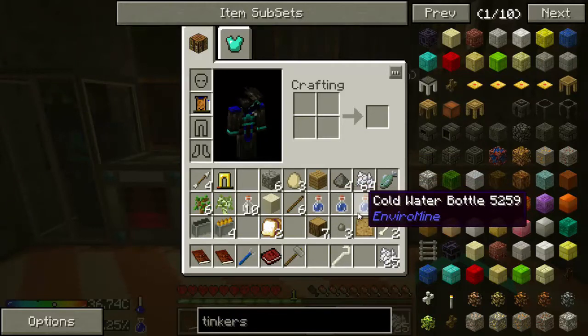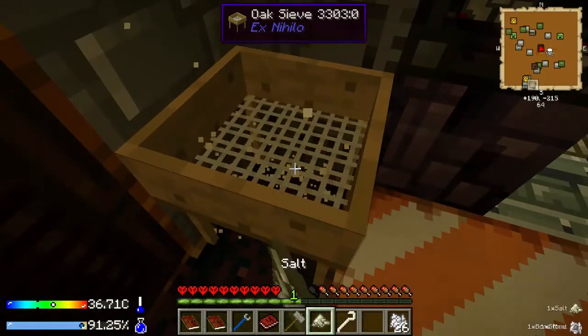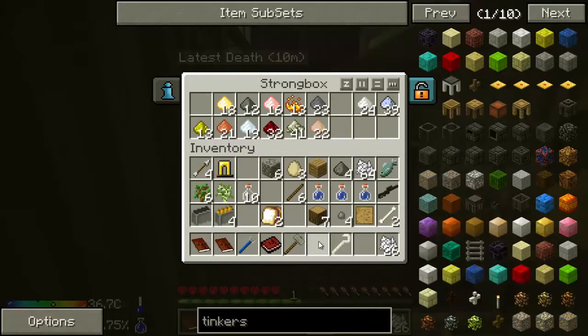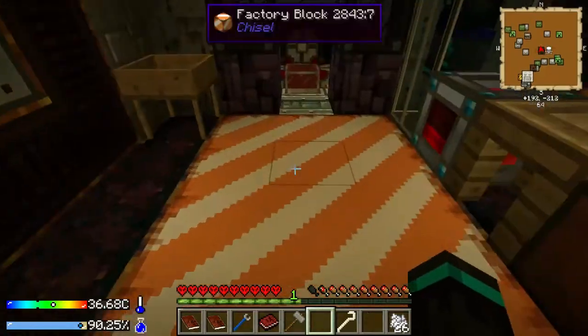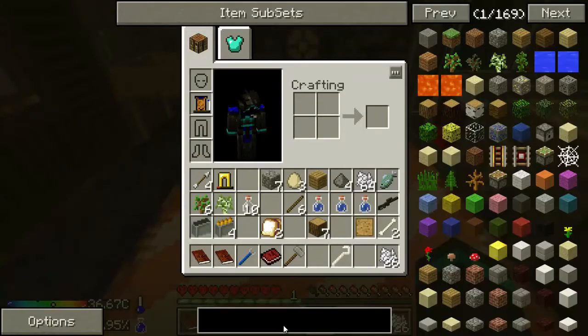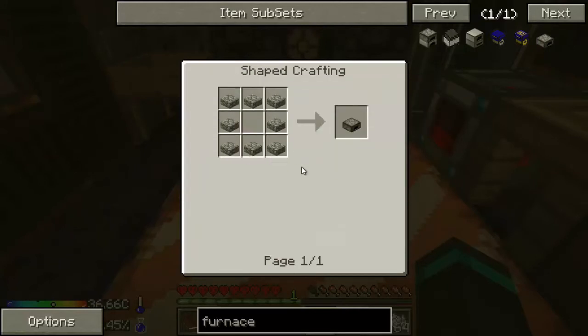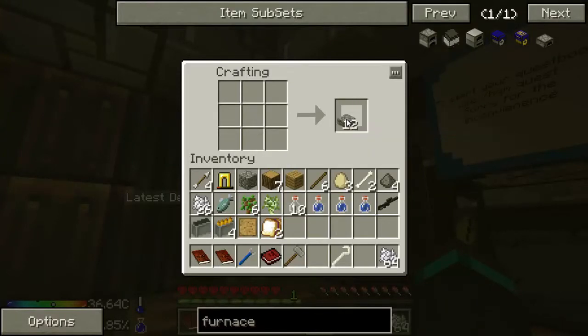I'm losing water. I forgot what I need for more water. I have salt — that's not useful. Wait a second — there's a way you can make a furnace. You need 8 cobblestone slabs, and I have just the perfect amount. Take this, there we go — a slab furnace. So convenient, it fits right in your pocket.